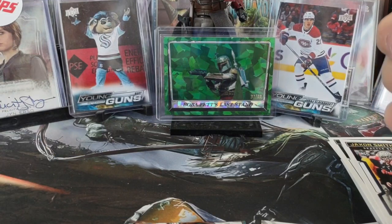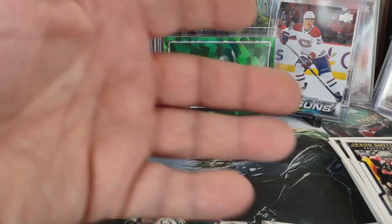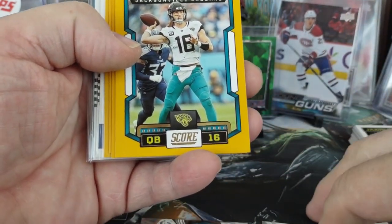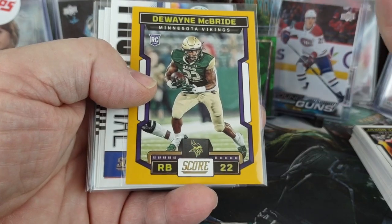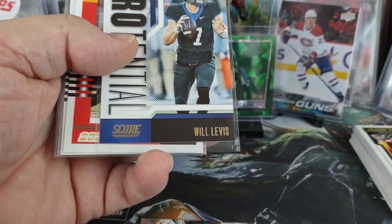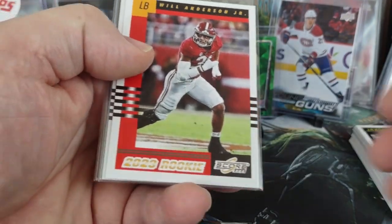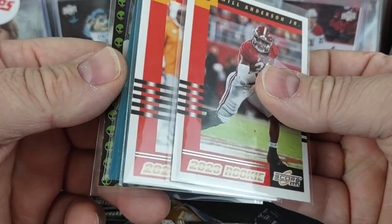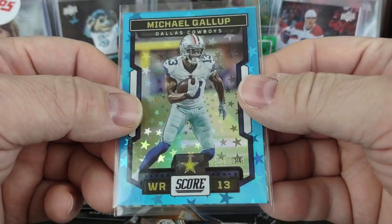Not horrible for $25. Quick recap for one single blaster of 2023 Score Football: you got Trevor Lawrence, Harrison Smith, Bailey Zappi, and then the gold of Dwayne McBride with gold foil. Score Pro-Tential of Will Levis. The two retros for the rookies are Will Anderson and Bijan Robinson. And then two parallel inserts.